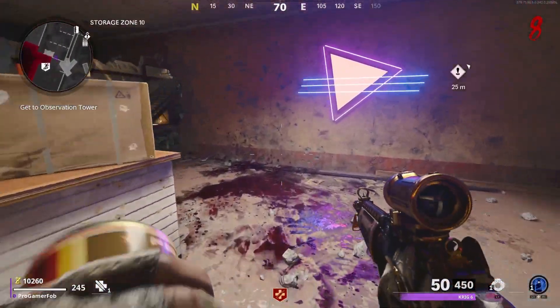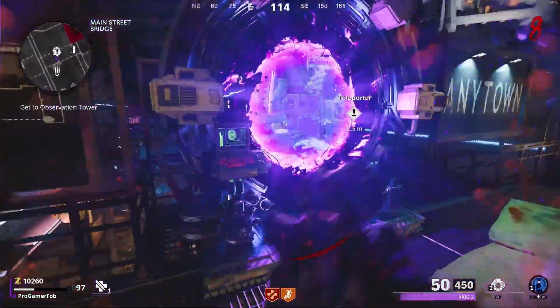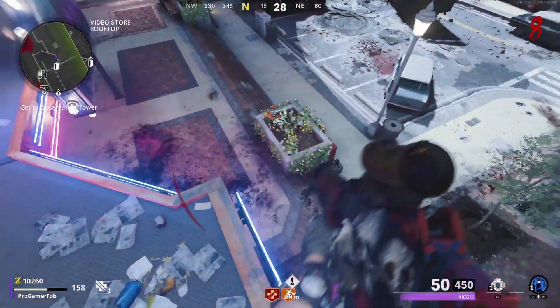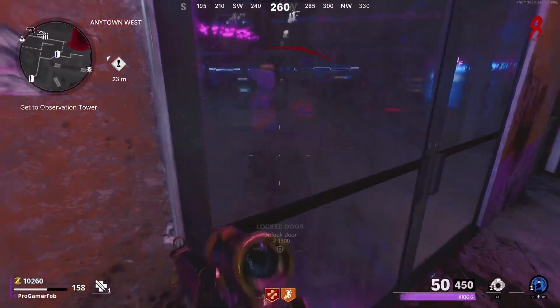After opening the door, get standing up so you can run faster, because at this point you will start to take death barrier damage. Whenever you're ready, just run up top and go into the portal. When you get to the portal you should have full health, so you'll have enough time to jump down and open up this door.